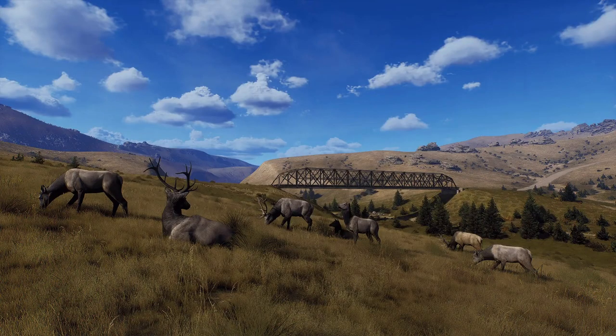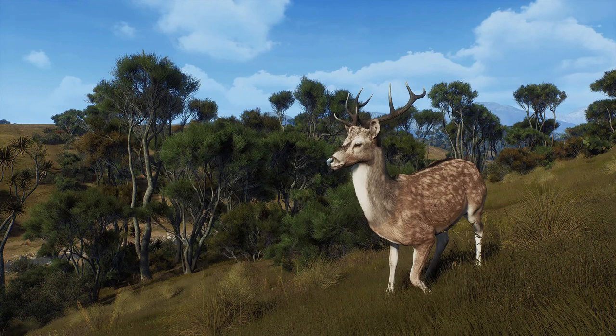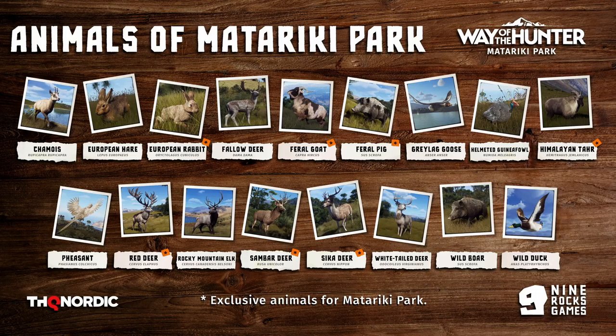Up next we have the Rocky Mountain Elk, which shows up in Nez. Then we have the Somber Deer, which is a new deer. I don't know too much about these new species coming from the States — this is a new one for me, so I'm learning as we go. This next one I am constantly mispronouncing as Sika, when it's actually a Sika deer. So we're getting another new one. After that, we have three of the old species: White-tailed Deer, Wild Boar, and of course, Wild Duck.